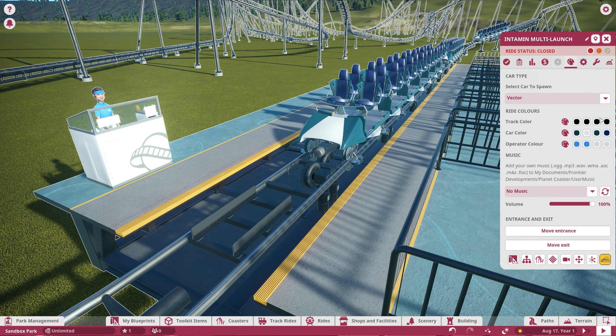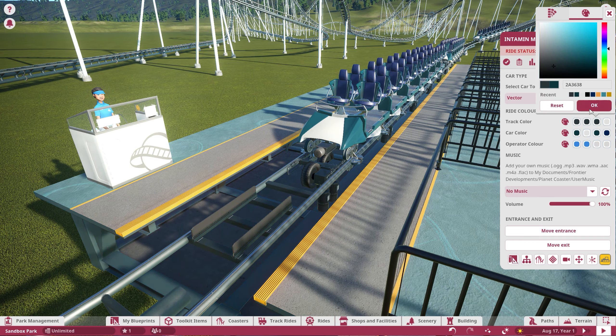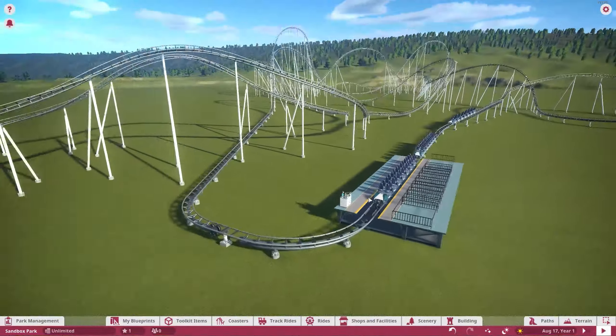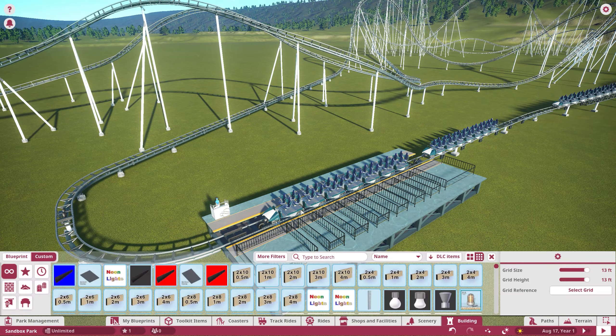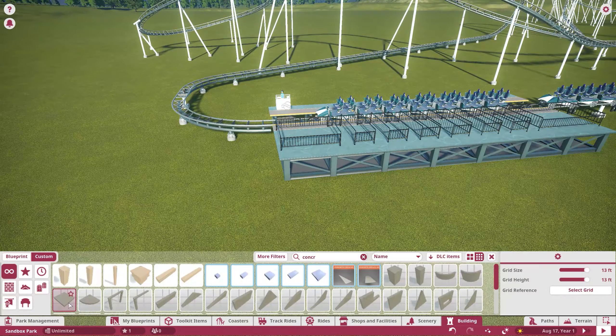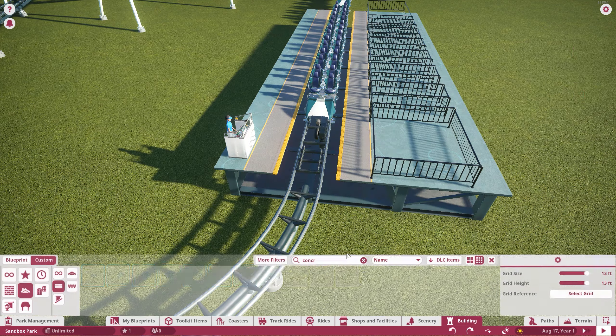First thing you'll notice right off the bat is that I did decide to go ahead and change the trains to the Vector. We did have it on the Invincible trains, which is the Intamin Giga, but then I decided to change it to more of the Mach style because it just resembles the trains a little bit better to Velossa Coaster, as you guys have pointed out in the comments.